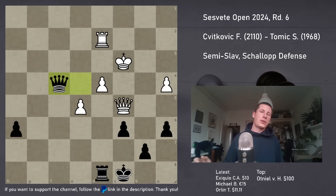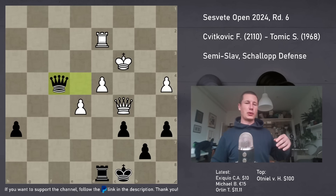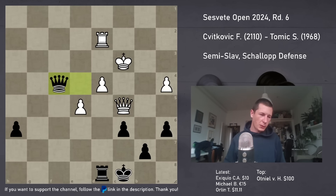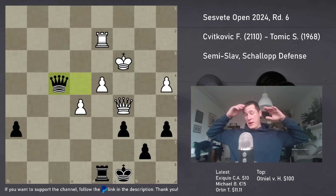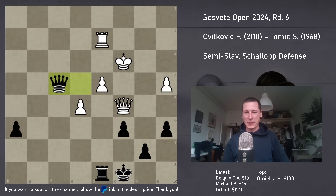So we both missed a win twice. We ended up drawing the game, which is statistically a fair result. It was an extremely messy game, and we were the last board to finish. How many moves was this? Almost 100 moves - we were completely exhausted. It was a draw. Let me know what you think. Thank you for watching, stay tuned for more chess. Bye-bye.